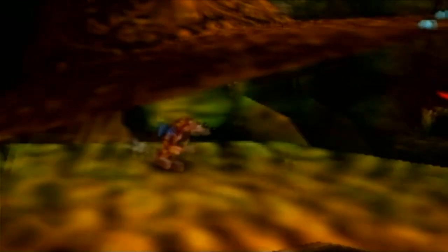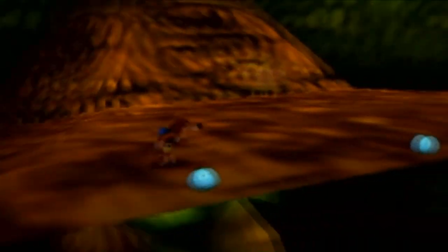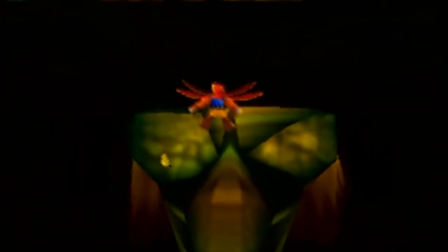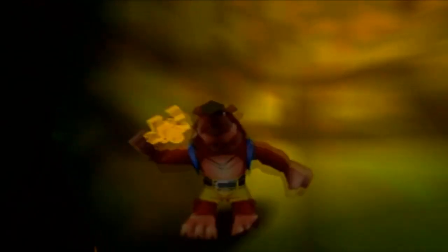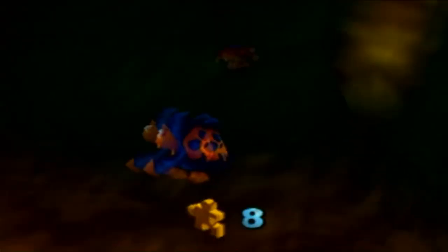One other thing I forgot to do — we forgot to get the Jiggy for the Mad Monster Mansion witch switch. This one can actually be a little bit tricky. What we have to do is jump off of her hat and then do a double jump onto her nose, rat-a-tat wrap with a glass eye, and then grab the Jiggy. Now we're going to go to Treasure Trove Cove.